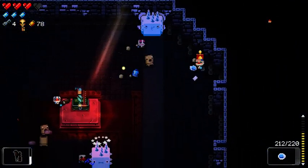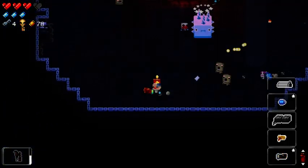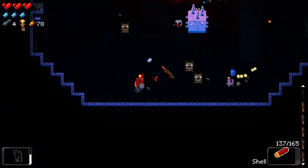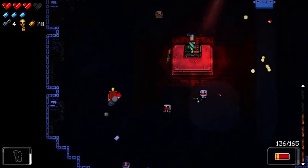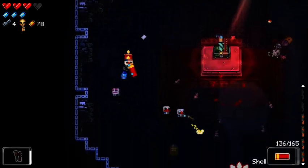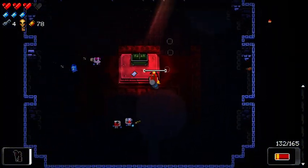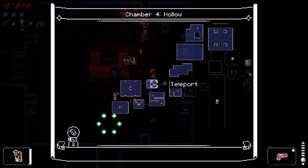I didn't even see you there. I do not want to be using this ammo for these enemies. Here we go — the shotgun will work. Not at all what I wanted to use for those enemies. The light gun — alright, it's fine I guess. I guess I have to run back around this way.